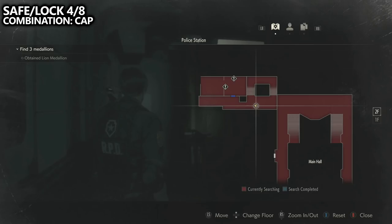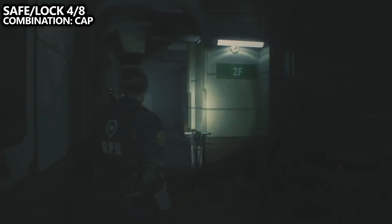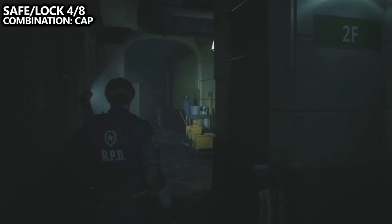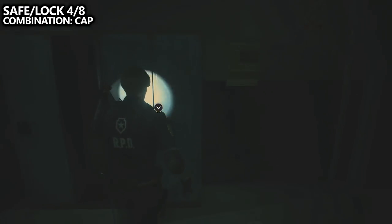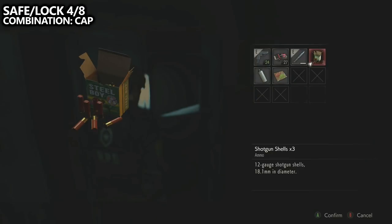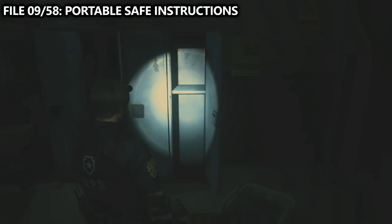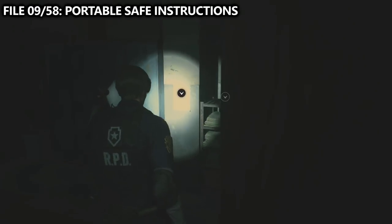If you work your way up the stairs from the dark room, you'll end up on the second floor and you can find the men's washroom. If we go forward and through the door, the first thing we'll want to do is go for the safe or combination lock found directly in front of us. The solution for this lock is CAP CAP. From the locker in the shower room, take a right-hand turn and find file number nine — portable safe instructions posted to the wall.